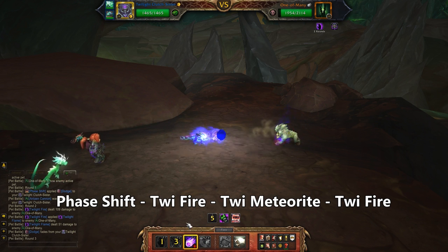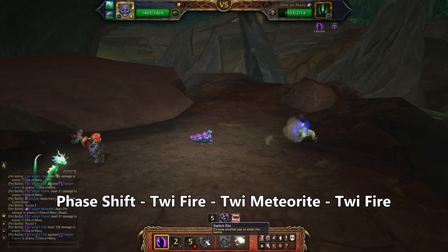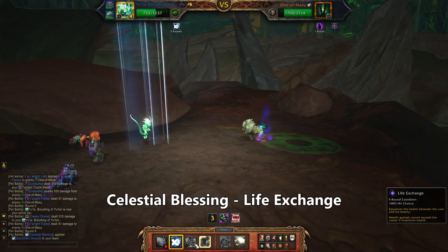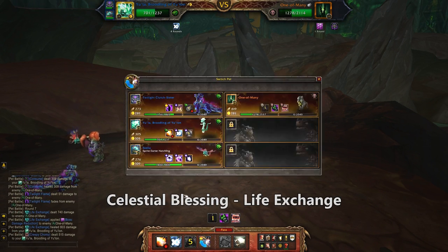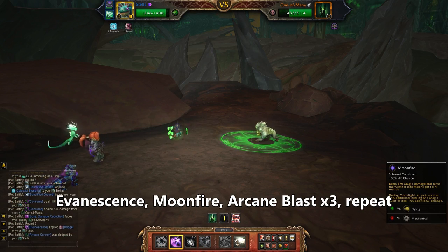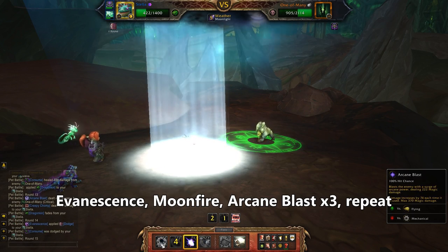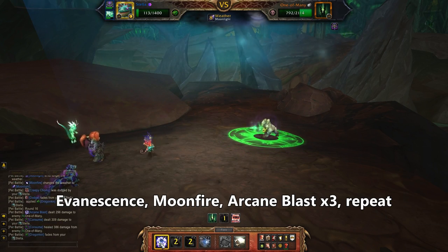Starting with the Clutch Sister, use Phase Shift, then Twilight Fire, Twilight Meteorite, and Twilight Fire again. Swap to Eula, use Celestial Blessing and then a big Life Exchange. Then swap in the Sprite Darter. Use Evanescence, then Moonfire, then Arcane Blast three times. And again: Evanescence, Moonfire, Arcane Blast until your Fairy Dragon dies.